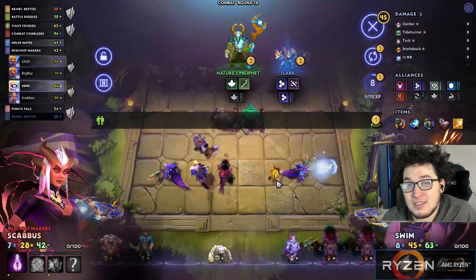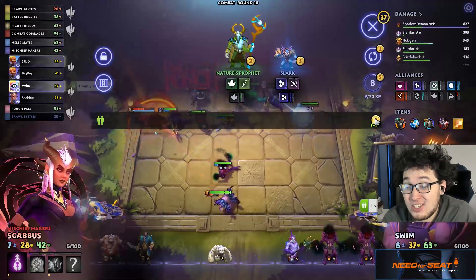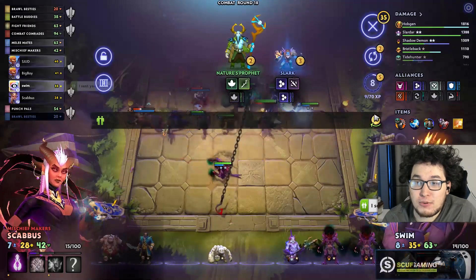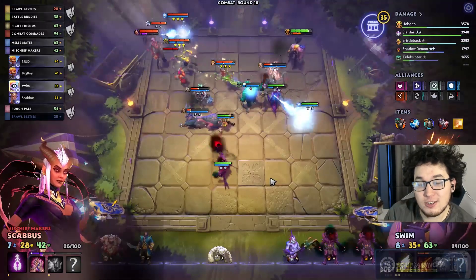It will cost more XP for each level up due to the shared bar. Lastly, while you and your teammate can freely exchange gold or heroes, you cannot exchange items or Underlords. This is really important and will lead to some strategies we'll discuss later.